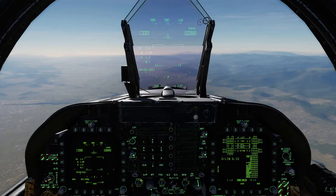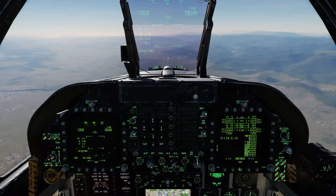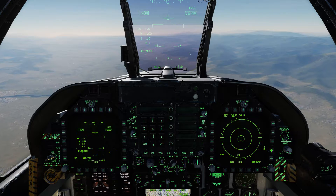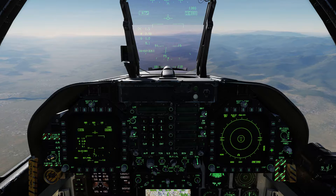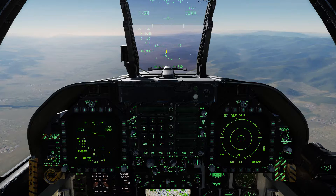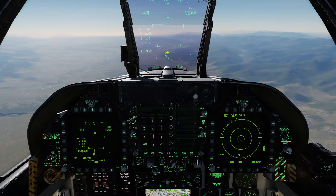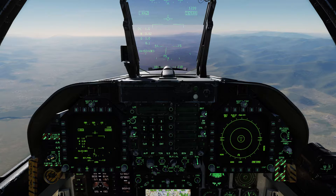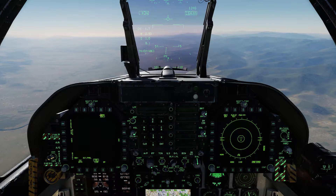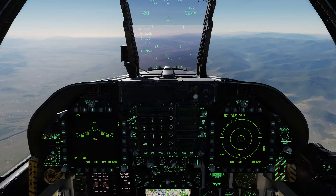Let's get into the nitty gritty. Press menu, press EW, press HUD to bring up our threat, which is the Fansong tracking radar right here. Press I — we can't lock it yet. The reason we can't is because we haven't chosen our ARM yet. Now we can lock it.